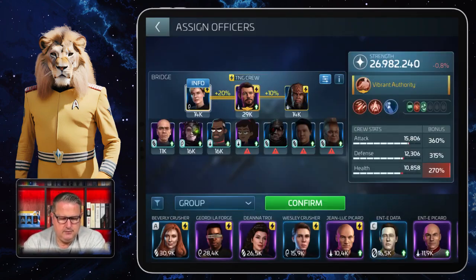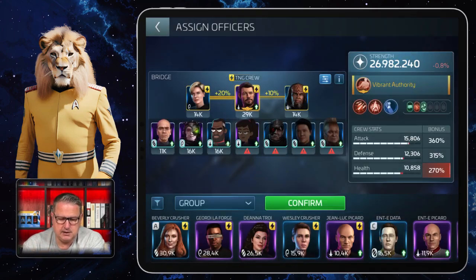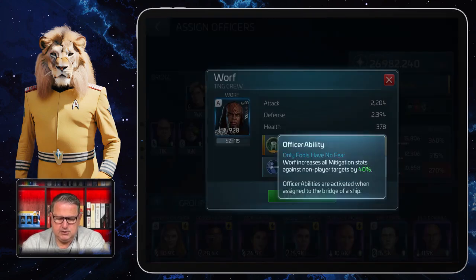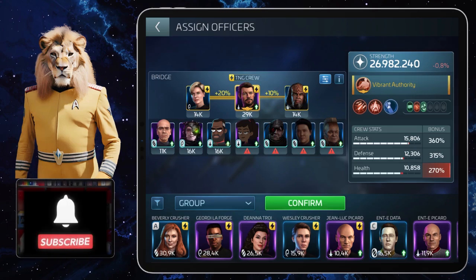His officer ability is only important when you attack Federation hostiles and Federation Armadas, because then the weapon damage is increased. But I use him against all Armadas because of his captain's ability. Tasha Yar has the 'Code of Honor' — she increases all weapon damage against non-player targets by 20%, and that includes Armadas.